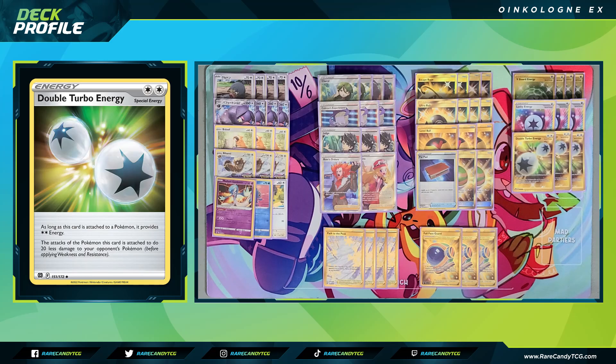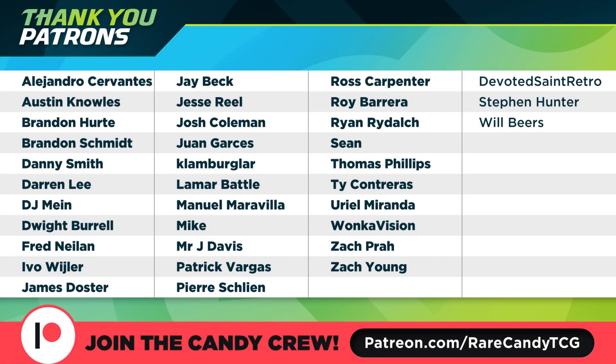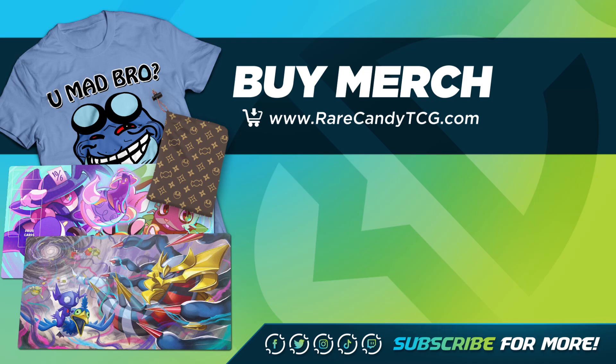That's where I'm at right now with Oinkalone EX, and I really do like the state this list is in. Dunsparce is a card you could consider, especially if Galarian Zapdos V pops up more in Lost Box decks. But unless something like that happens, you probably don't need it — just take the Lugia matchup loss and try to outlast all the other decks you go up against. I want to hear from you down below in the comments — what do you think of this Oinkalone EX deck and are there any cards you'd change? If you enjoyed today's content, remember to leave a like, and you can also become a patron at patreon.com/rarecandytcg or pick up some merch at rarecandytcg.com. Thanks so much for watching and I'll see you next time.